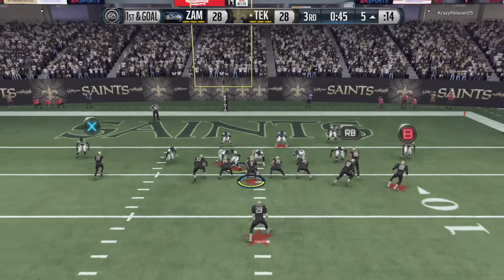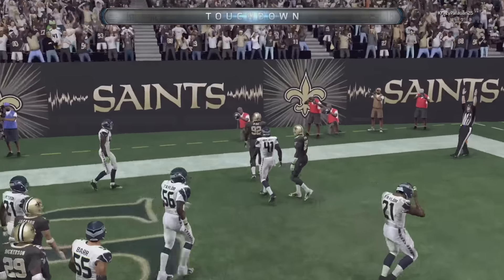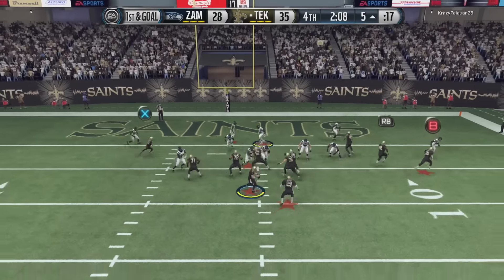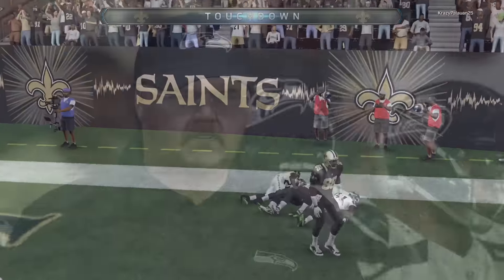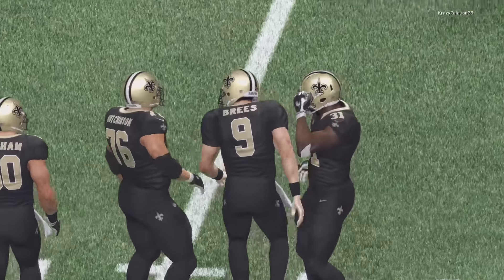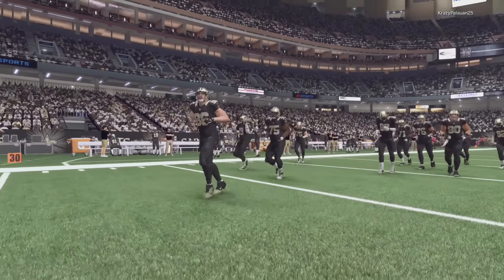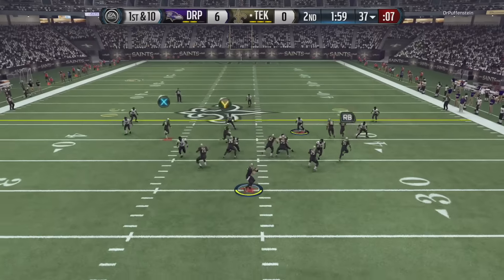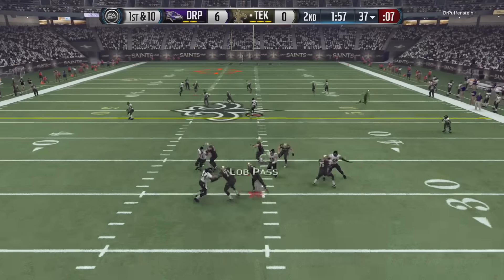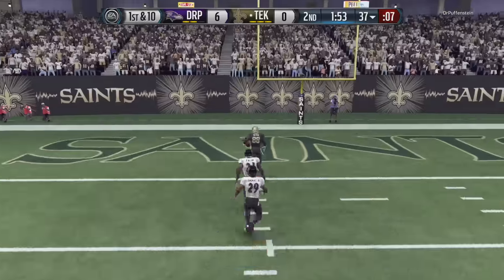I think this is a steal of a card for the amount of coins that you're going to have to spend on him. As you see in back-to-back drives right here, we were able to fit it into a tight window in the red zone. So he's going to be able to do whatever you need to do, even if you're not somebody who necessarily throws it deep. Remember that throw power is not just a deep ball mechanic — it's also a mechanic you're going to have to use if you want to throw those dots. But the deep balls were always on point.